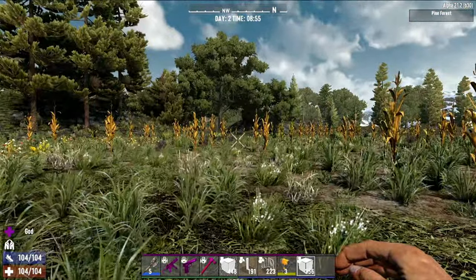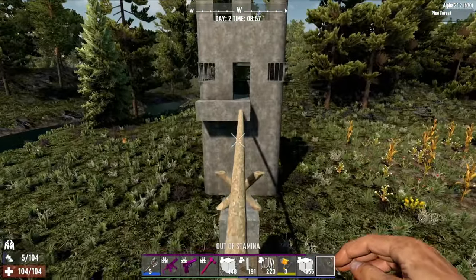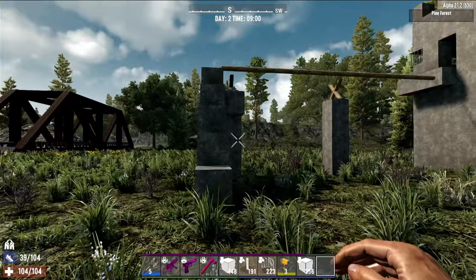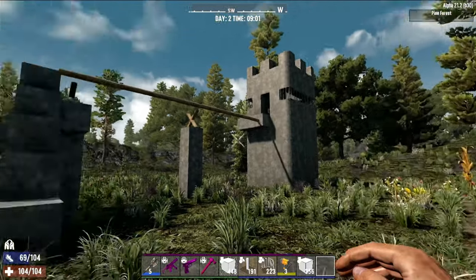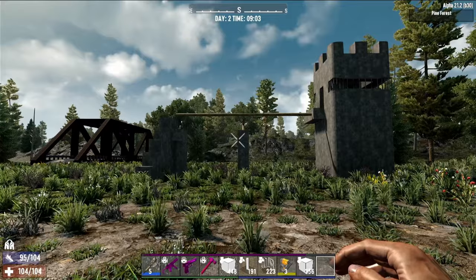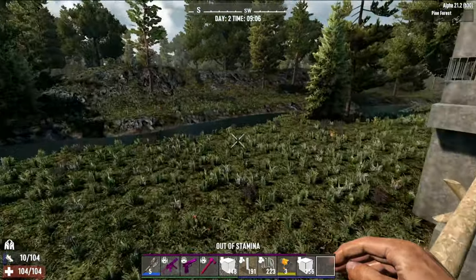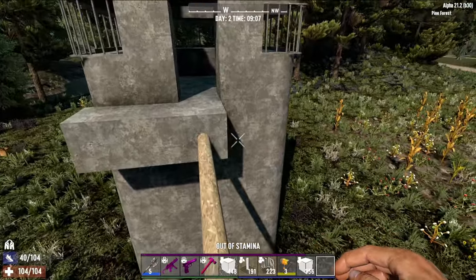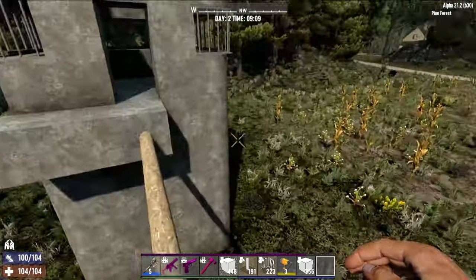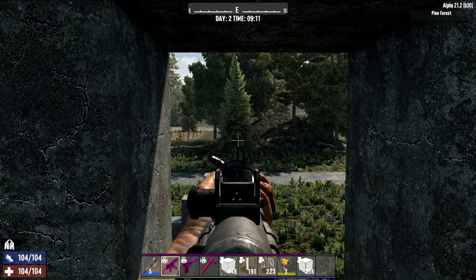There you go — they should be able to jump up here and run across. This is pretty basic. In my Alpha 21 series I had them snake around a little bit, running across this platform, and I could take shots at them from inside. That's another way to do it. The theory about the poles is if they get bunched up, they'll fall off. It's also really good to aim down your sights when you're over the base — you've got them lined up and can just do headshots. It's very easy.